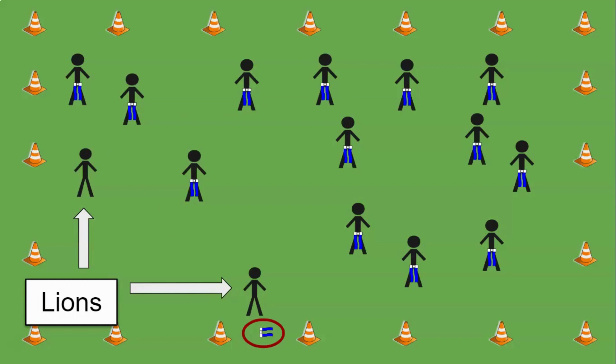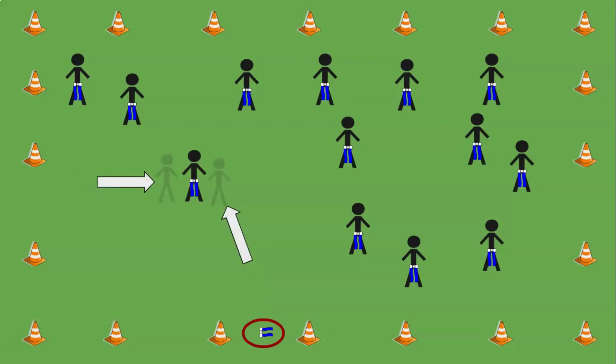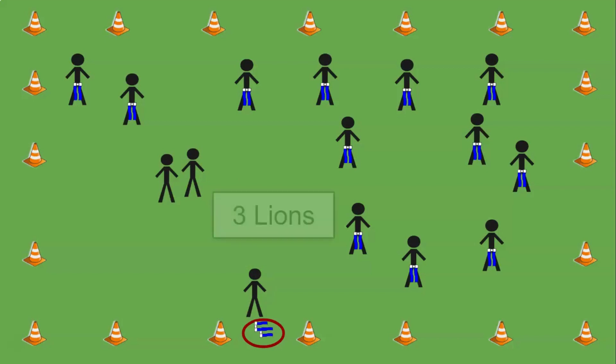Now we have two lions, and you have a partner who can help you out, so you want to use teamwork — it's going to be a lot easier to take a gazelle's flag that way. These two are using teamwork and they easily get the flag. Remember, you can only take one flag at a time, but you can keep going back for more.